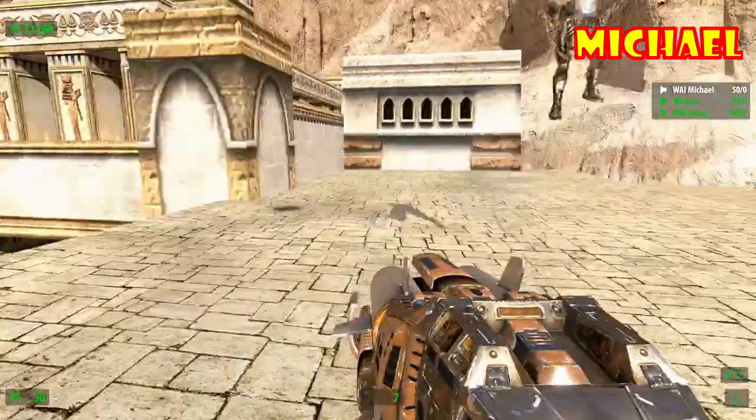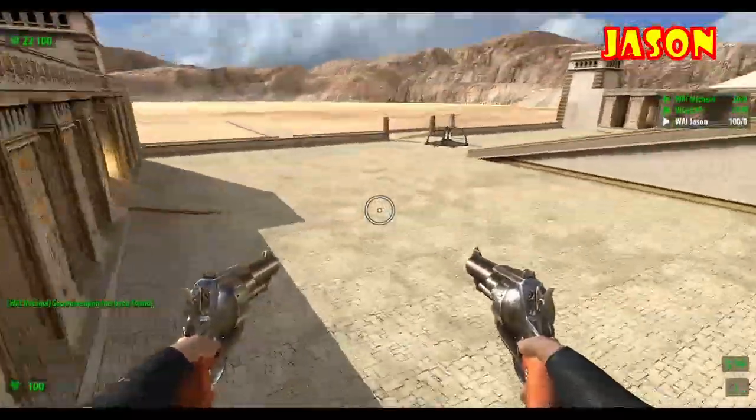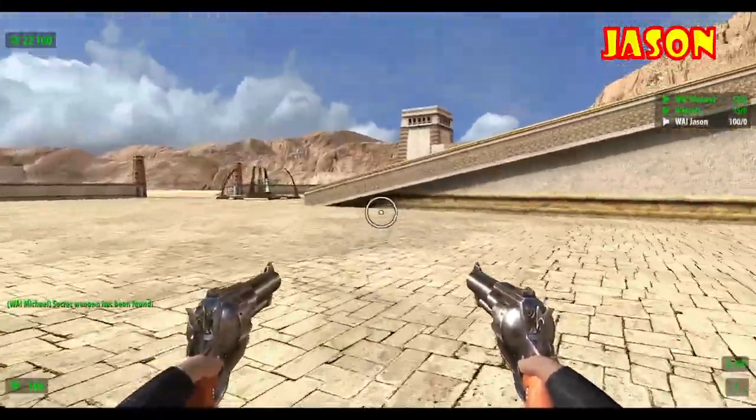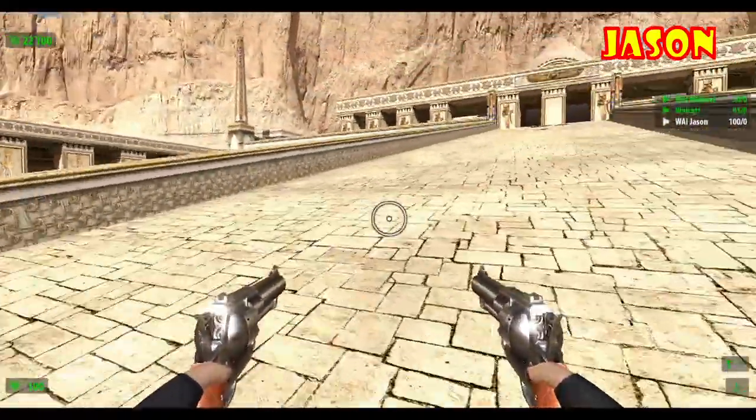Should I kill myself or the audience? You'll be dying lots anyway — you don't have to kill yourself to add to the kill count. If you look at the upper right, you can see how much health we have. The second number is armor. I'm winning if this was golf.